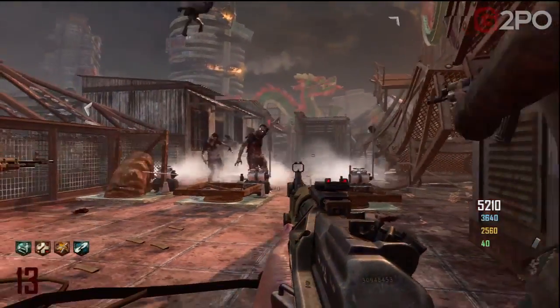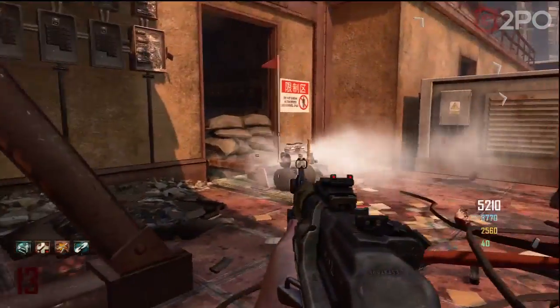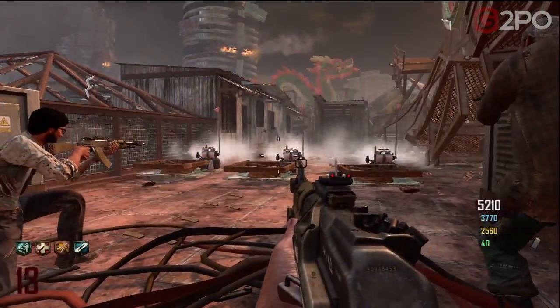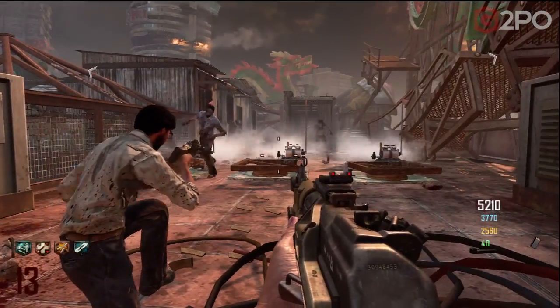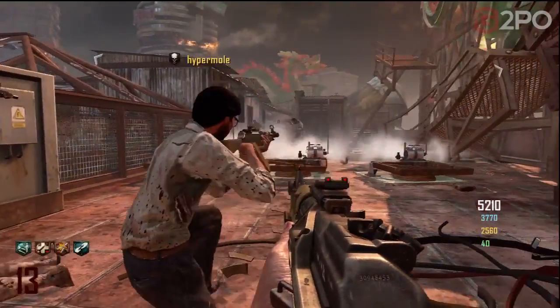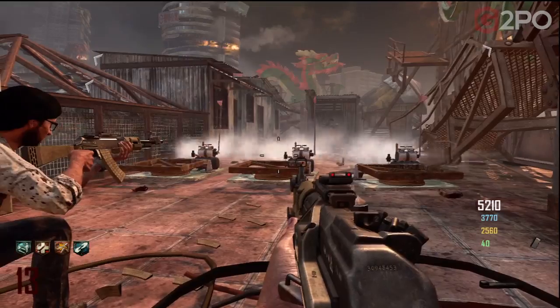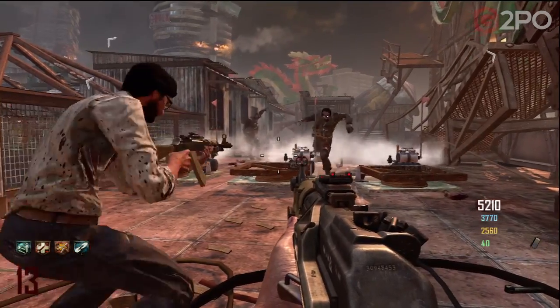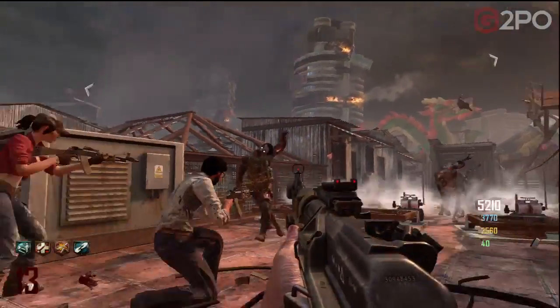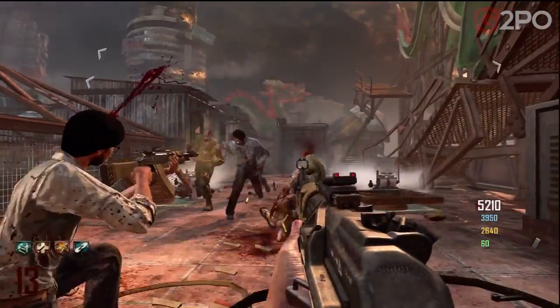We end up losing it because these trample steams can only take so much damage. So that's where you may consider — even if you're running four players — having one guy at the window, and have one of the four players hold an extra trample steam. So you have three down, you don't have the one at the window, and if one breaks then the fourth player just puts his down.